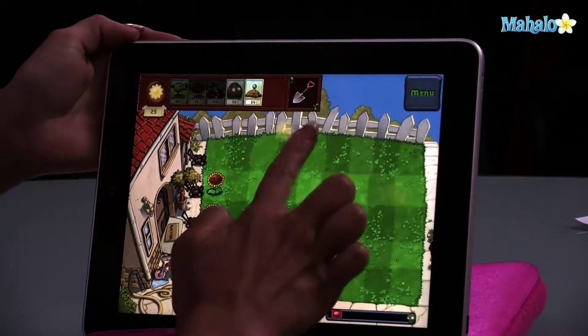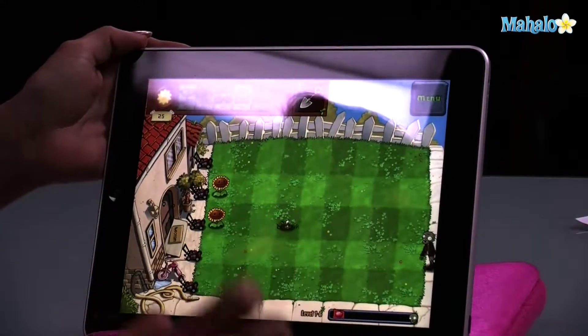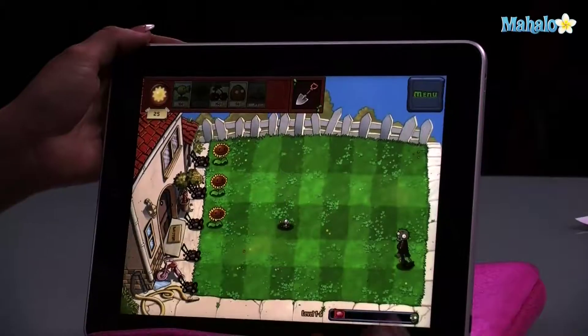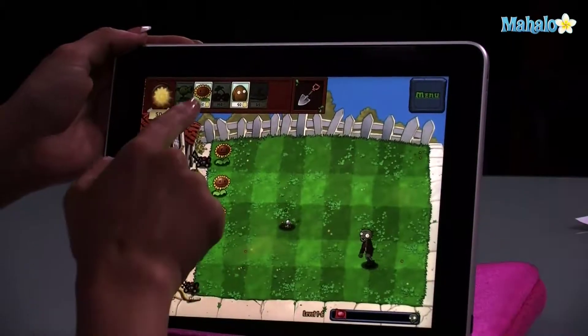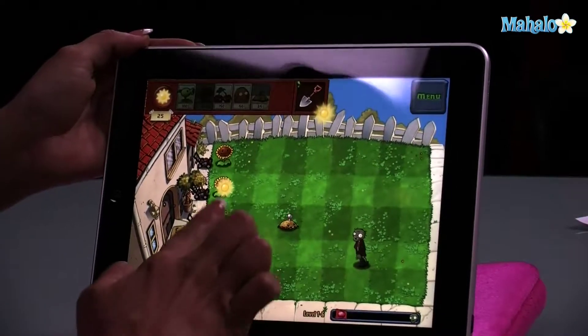We also earned the Potato Mine after we passed the last level. This little guy definitely comes in handy throughout the game. Not only is he cheap — only costs 25 sun points — but he takes out any zombie in his path. The only downside to using him is that he takes a little bit of time to arm himself, meaning when you plant him, it takes about 10-15 seconds for him to come into use.